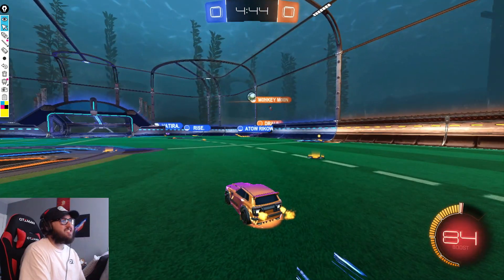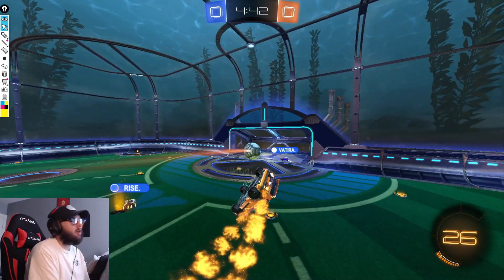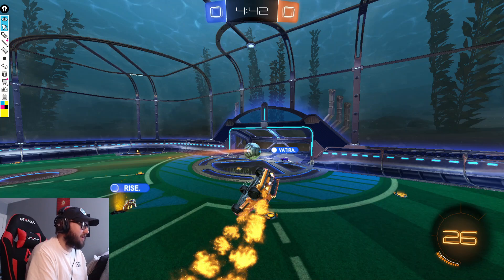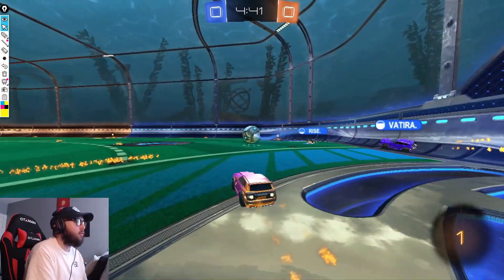As this play starts, Exotic's going to get a free ball here in the midfield, going to go up and take a shot — a bit of a weak shot, just a giveaway over to Viteria. But now here's where we're going to start seeing some great decision making from Exotic. He lands pretty quickly and sees Viteria play the ball over.